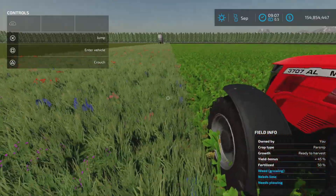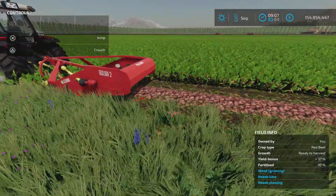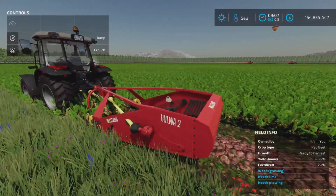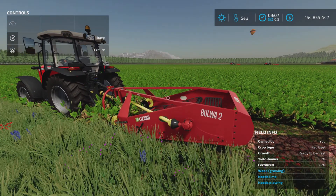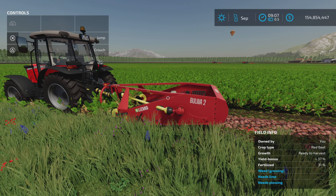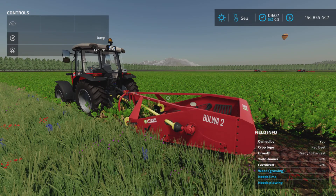Nice little harvester with nice animations. Just remember: a worker won't operate it, and remember to set it to unload so it drops the products on the ground for you to pick up later. For potatoes, I have a separate video — just search the name and it should come up. That's the Lizard Bulwa 2 by JMZ. Thank you all for watching. Remember it's only a game, so till the next one — bye for now!